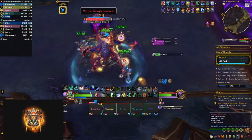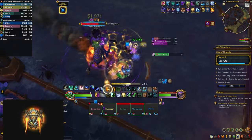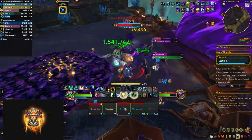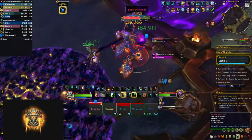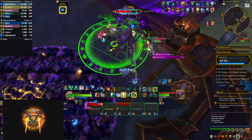At 100 energy he does a 4-second channel dealing area-wide damage to everyone in your party, then drops a big puddle on the ground that you need to move out of. These puddles stay for the remainder of the fight, so manage your space correctly. All of that keeps repeating until you kill the boss.